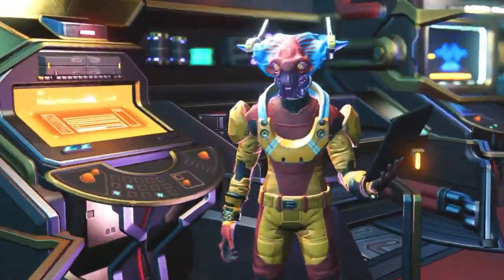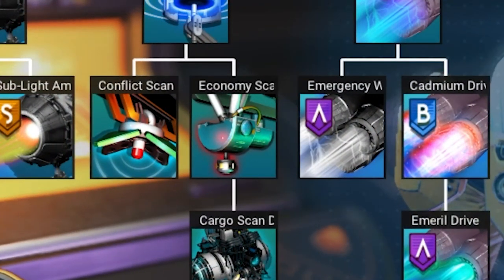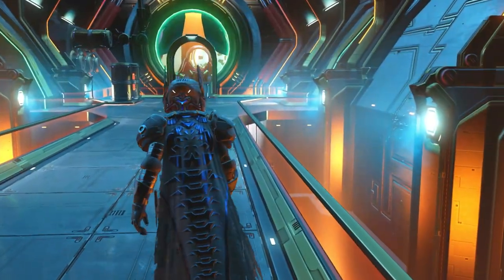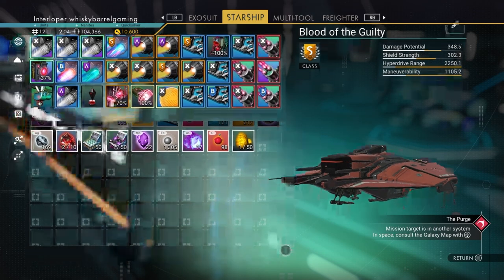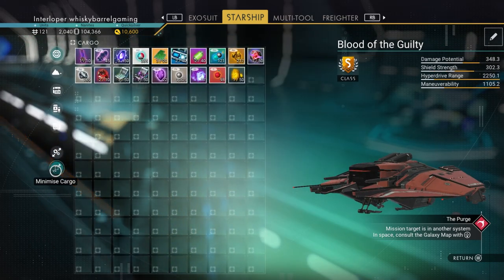Secondly, you're going to need an economy scanner, which is available on the anomaly from Hyperion the ship dealer. And last — probably the most challenging for newer players or those on a newer save — is having enough inventory space. But if you utilize everything in your ship as well as your exosuit you'll be fine, and if you have a freighter, all the better.